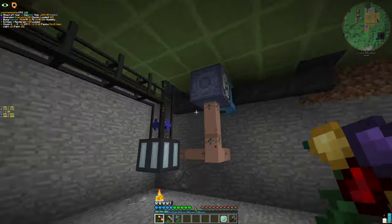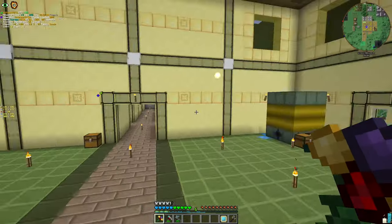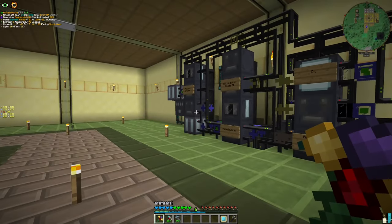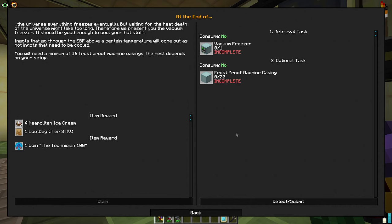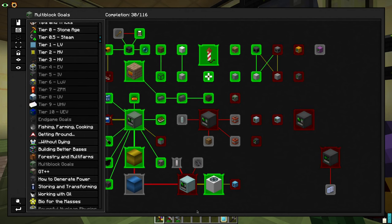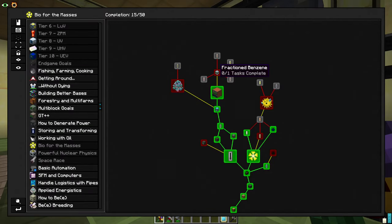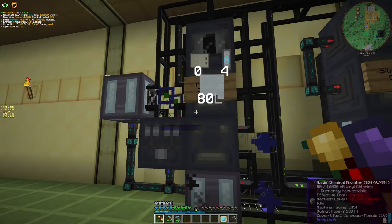I also turned all the power generation here into a single setup. I also crafted the circuits, so we technically have four EV circuits at the moment. This is going to require three of them. And actually, we can now make a distillation tower, but I need to make three more EV circuits in total.